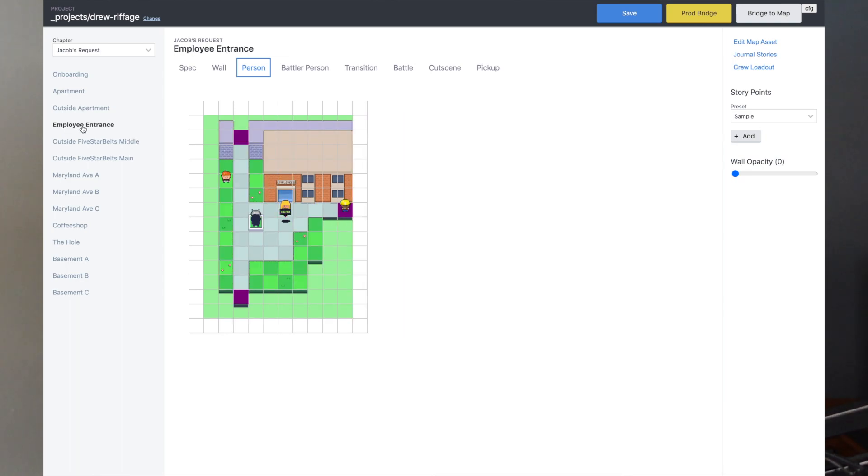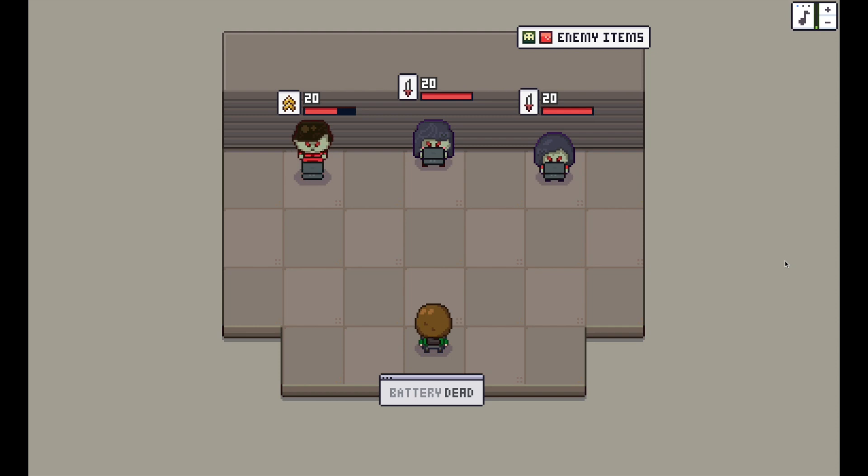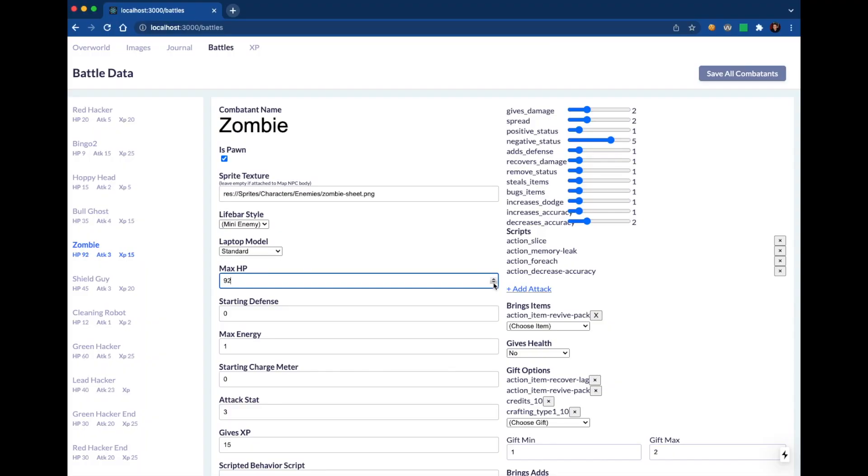That feedback helped us form an opinion on how level design should work. We realized many chapters were better when they were linear, while other chapters were more open on purpose — where we'd drop you in the middle and give you a list of things to do in any order. Before the change, that first chapter was trying to do both and doing both poorly. All we had to do was make the change, hit save, and it was deployed. There was another time people told us a battle was way too hard. We popped into the editor, pulled up the battle section, tuned a few things, and let people try again. These sorts of things came up over and over throughout the years we were working on the game. Having an editor saved us so much time.